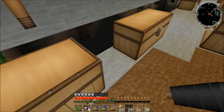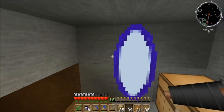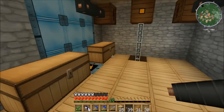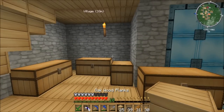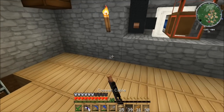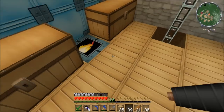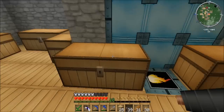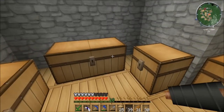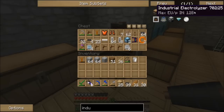And of course, the giant pits-o-doom that our wonderful turtles have been making. Today: industrial electrolyzer. We are going to make one and put it down here, because if I'm remembering correctly it does need a 128 line. And I've got, as I showed you last time, an MFE under the floor here. So let's grab some of the things we're going to need for it.